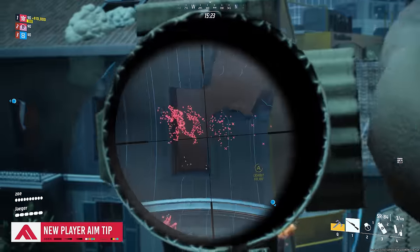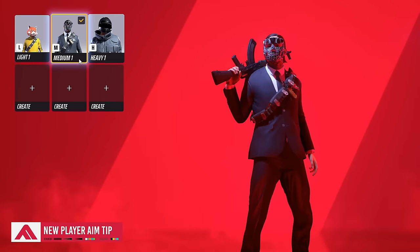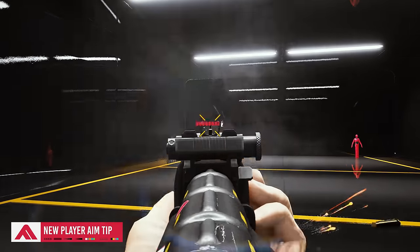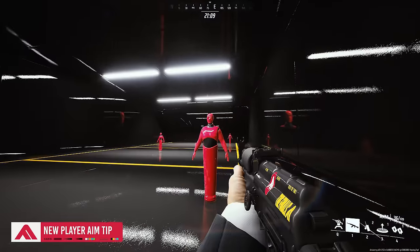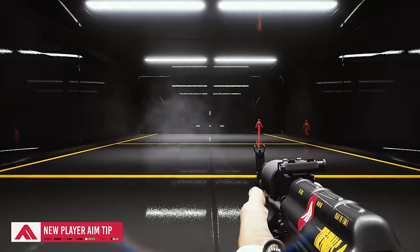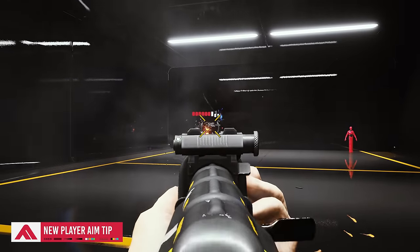This next recoil and aim tip is mostly for brand new players who might initially struggle with the game's time to kill. With the medium class AKM that most new players will be starting with, don't place your very first shot right on the target's head. You'll find that'll bounce up your view immediately, with the gun itself obscuring your target and temporarily throwing off your tracking. Instead, try to place your very first shot at the upper part of their chest — think top lungs — which will perfectly bounce your recoil up onto their head for the rest of your shots, ideally. That makes it easier to counter the weapon's recoil and continue landing hits right on their face while keeping your tracking less obscured by the gun model. You'll feel this in the handling itself more than maybe it translates here.